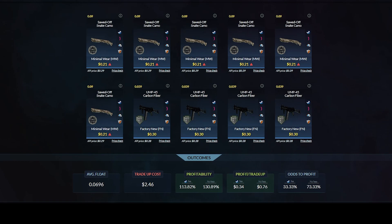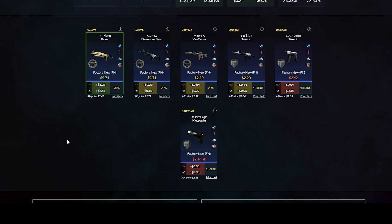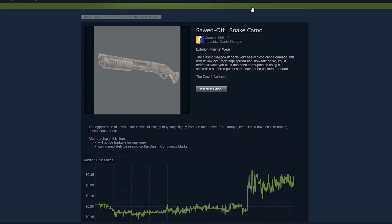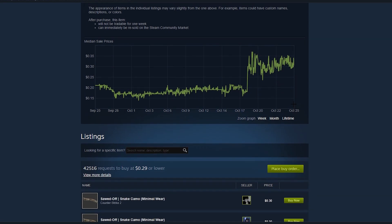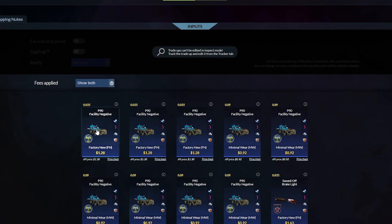Once you get a bit of capital built up, trade-ups are going to be the next big step in the right direction, and there's very little risk. However, whenever a YouTuber or a site like Trade-Ups By posts profitable trade-ups, prices spike massively on the featured skins, making those trade-ups unprofitable. Sawed-off Snake Camels, for example, jumped up almost 100% in price after word got out about the trade-ups.